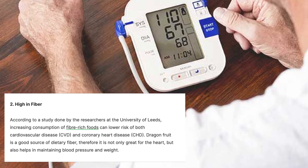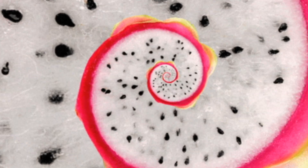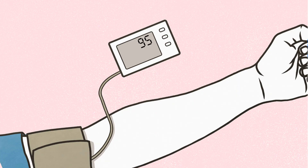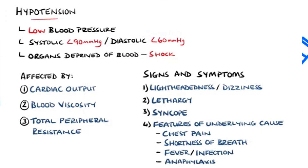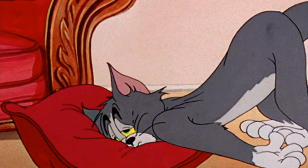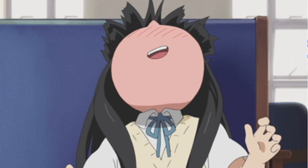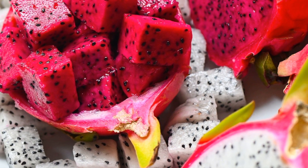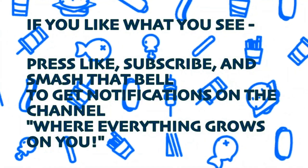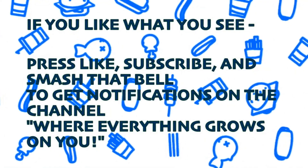Also, while dragon fruit is known to help with high blood pressure and hypertension, eating too much can lead to hypotension. Hypotension occurs when blood pressure falls below normal levels, causing symptoms such as dizziness, nausea, tiredness, depression, and loss of consciousness. So in conclusion, if you consume this fruit responsibly, it's quite the team player. If you like what you see, press like, subscribe, and smash that bell to get notifications from the channel where everything grows on you.